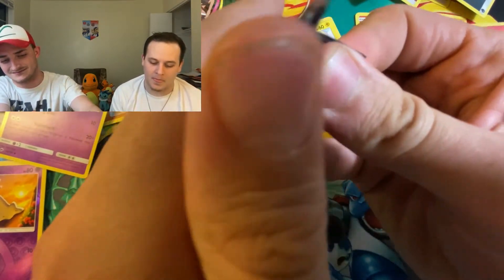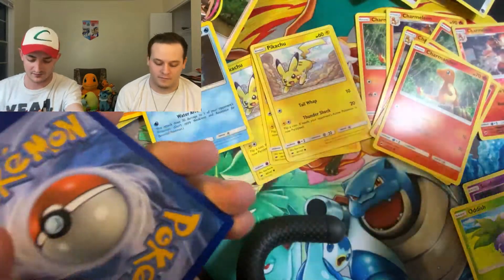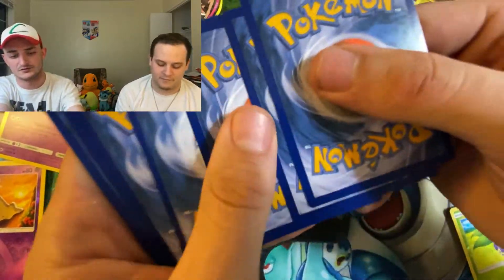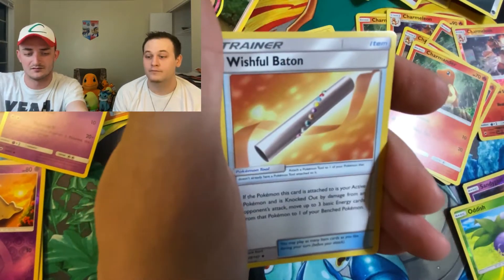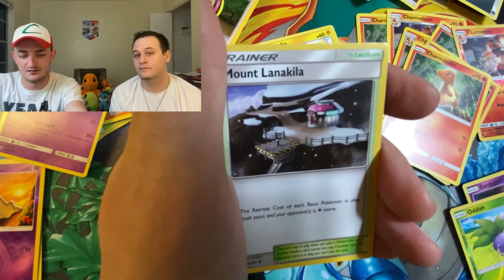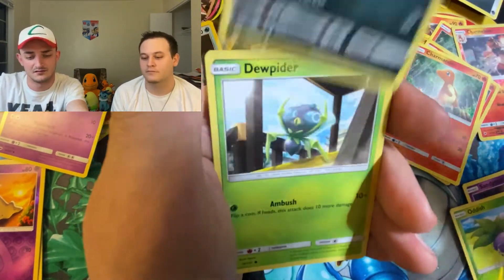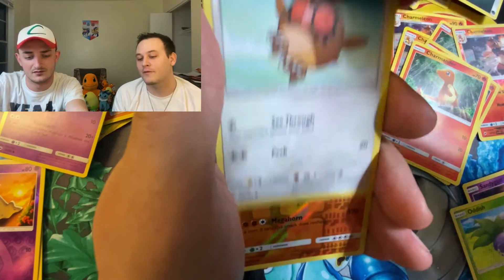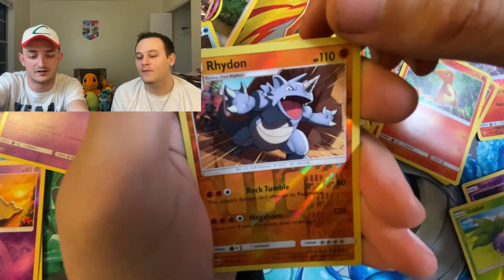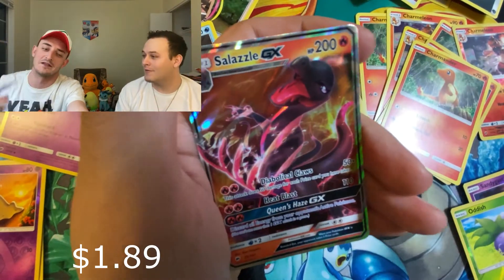We got that Marshadow pack. It'd be nice if they'd release the next season of Sun and Moon on Netflix where Marshadow's actually in it. Fire Energy, Solrock, Wishful Baton, Mount Lanakila, Rautz, Nk, Dugtrio, Tangela, Hoothoot, Reverse Rhydon, and Salazzle GX! I finally got something better — I called that!